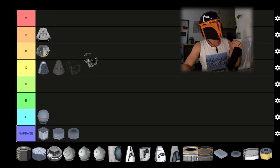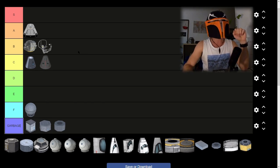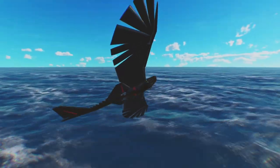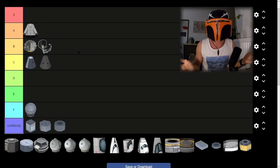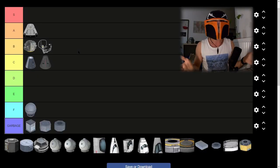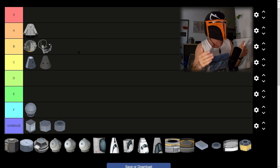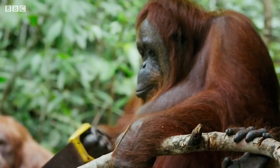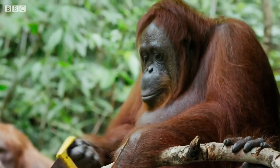Then we have the external seat. The external seat will be a B tier as well, because it's useful for very creative vehicles. Although it's kind of ugly — it's just a chair and doesn't come with any batteries, any SAS, any RCS. So you'll find yourself having to add these to your vehicles manually every time. B tier.